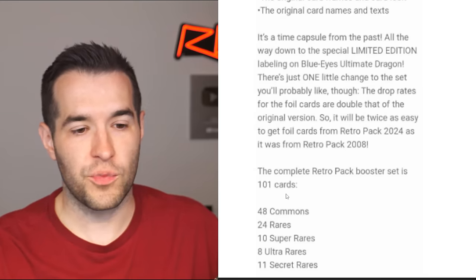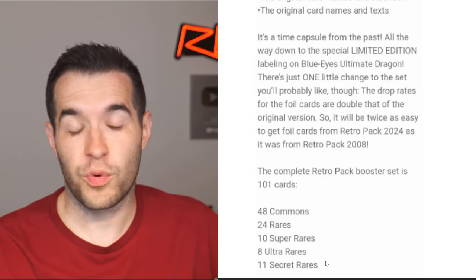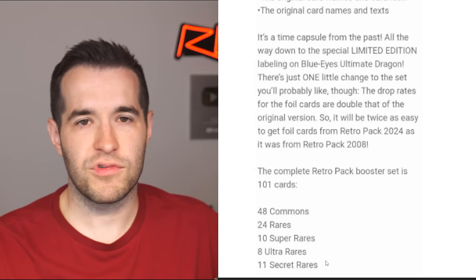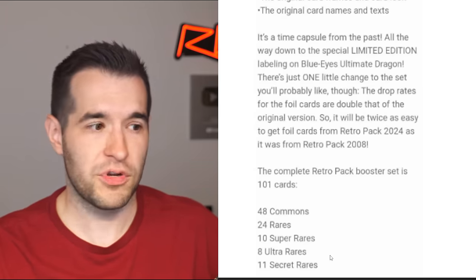The complete Retro Pack booster set is 101 cards: 48 commons, 24 rares, 10 supers, 8 ultras, 11 secrets. So the total number of high rarity cards is 29 cards. If you're pulling them twice as often — let's say you get 12 a box — you're going to take two or three boxes to have the full set, which in a way could be cool. It's like pretty easy to collect the whole set. But it doesn't really fit the vibe of Retro Pack 1 — a super rare set where cards were very hard to get.